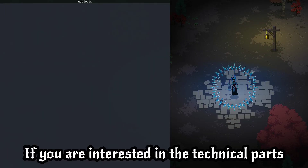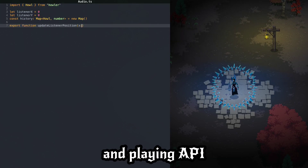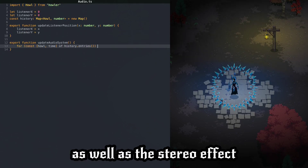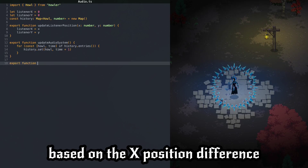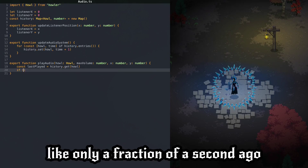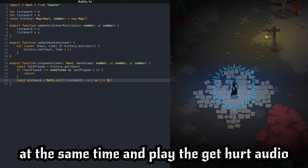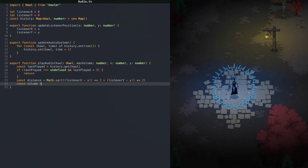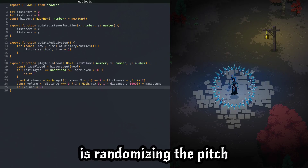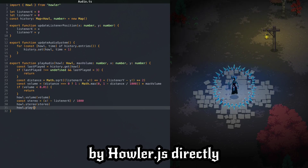If you are interested in the technical parts, I'm using Howler.js for its simple audio loading and playing API. I am imitating spatial audio by calculating the volume based on the distance from the listener, as well as the stereo effect based on the x-position difference. If the game wants to play a sound that had just played — like only a fraction of a second ago — I skip it to get rid of loud spikes. Those can happen when many things explode at the same time and play the get hurt audio. A good technique to make sound effects feel less repetitive is randomizing the pitch each time you play a sound, which I'm not doing yet, as I don't think it's supported by Howler.js directly.